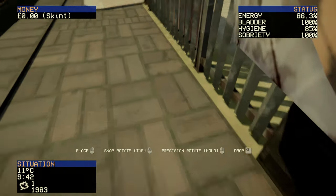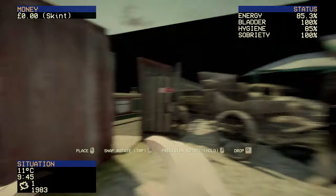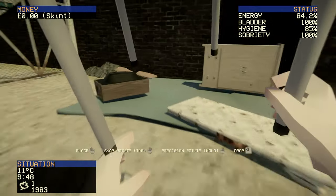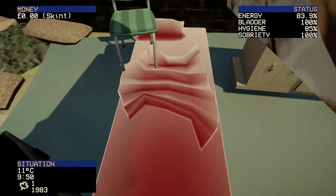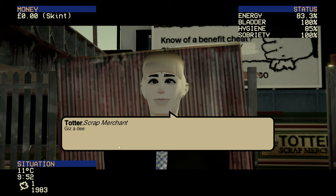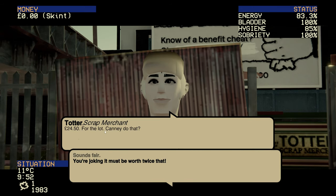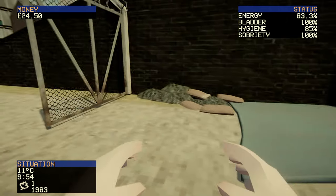Totter, how much for this, love? She offers £24.50 for the lot — that sounds fair. Belt in, here you go. Wonderful! Right, how much money do we have? £24.50! Yay!